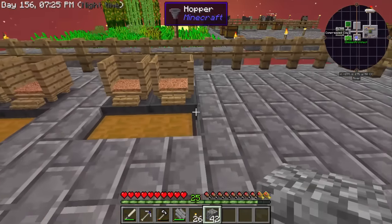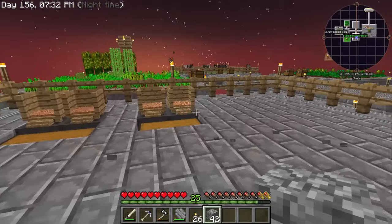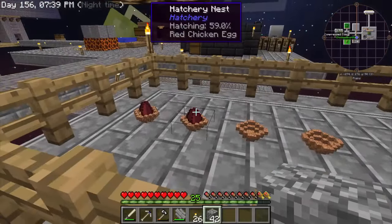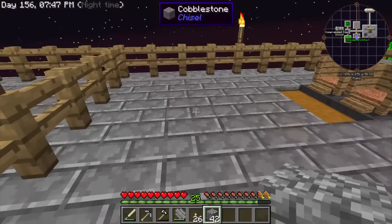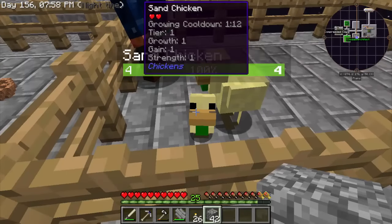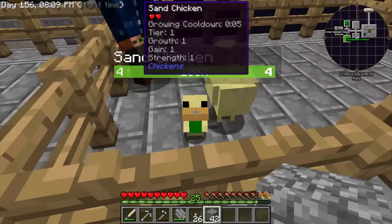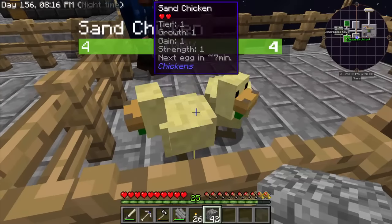Take the net and capture the two sand chickens and put them in there. I'm going to get some seeds so I can raise the chicken to full growth really fast — if you click seeds on a chicken you can watch its growth cooldown time decrease. It'll get down really low and I haven't even used a full stack of seeds yet. This is like the harvest mod — tier one growth, gain, strength — and you can make them produce faster.